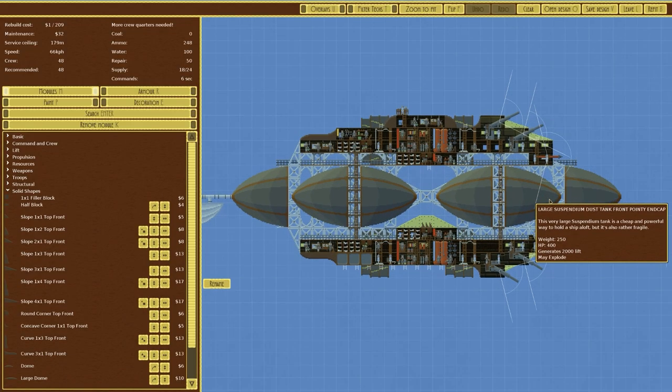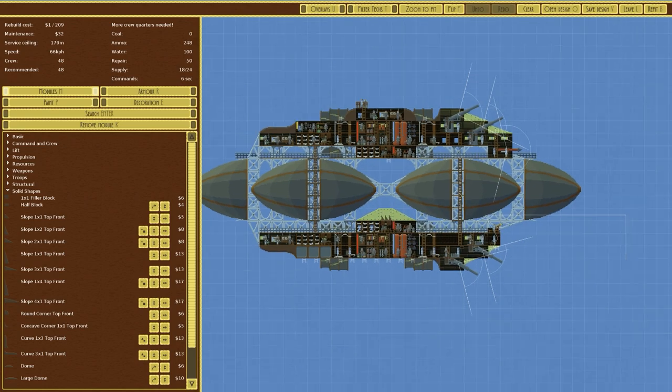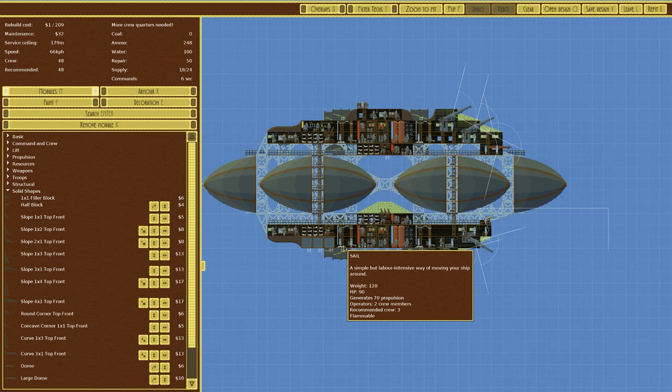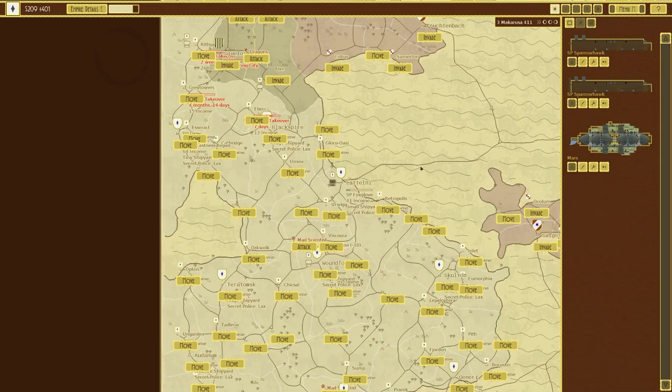People requested we look at the Mars class, and it is a fairly interesting build. It's got large suspendium dust tank end caps on either side and at the middle as well to give it a balloon shape - pretty much a mirror design. It's got four sets of sails so it's reasonably quick. Speed of 66 - not really, but for the size and cost of vessel it's cheap. Rebuild cost is 209. It's got a bridge at the back, supply hatches there for quick capture access, bottom and top turrets, and rockets - an interesting design.